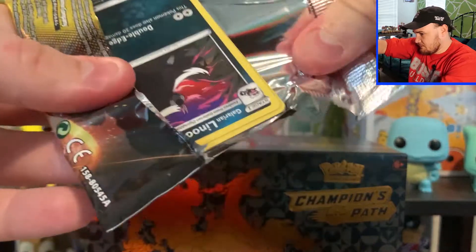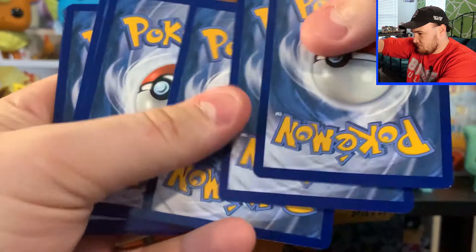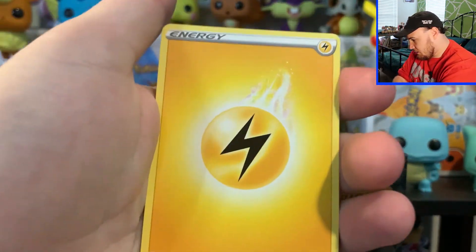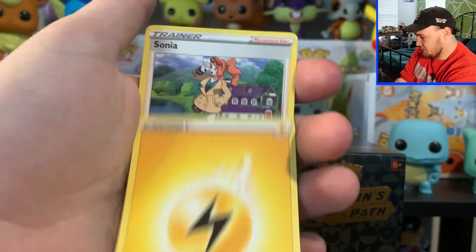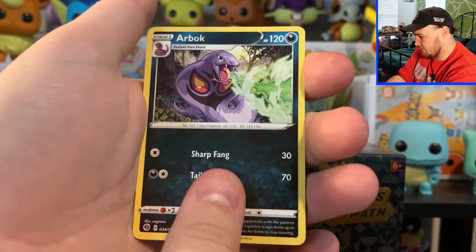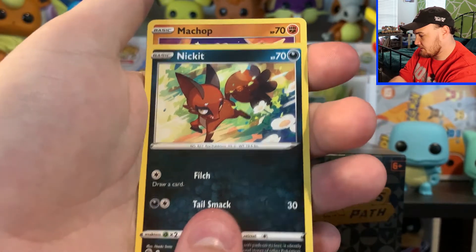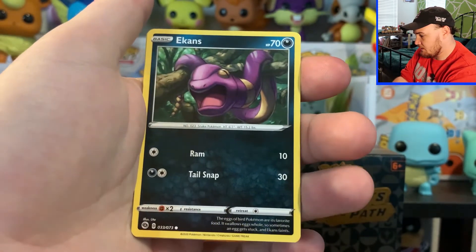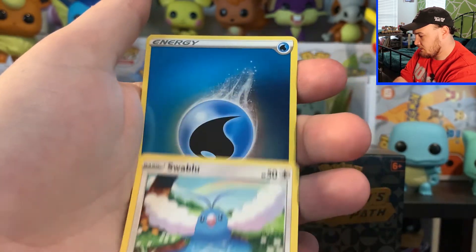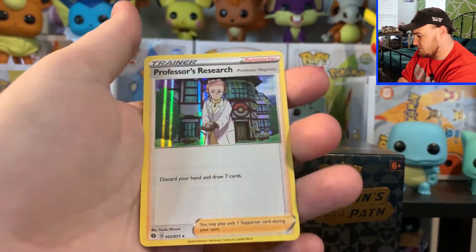Pack number four. Alright, we're starting off with Lightning Energy, Sonia, Sharpedo, Arbok, Galarian Linoone, Nickit, Machop, Ekans, Swablu, we got a Reverse Holo Water Energy, and then a Holo Professor's Research.